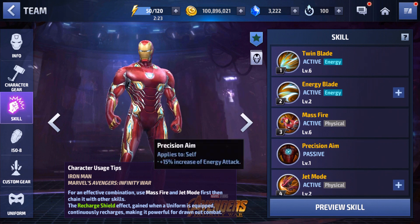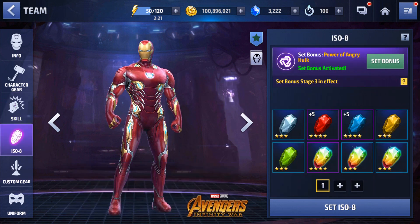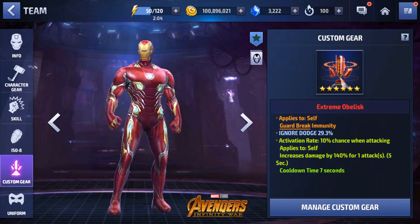For his isolate set we have Power, the Angry Hulk. I finally rerolled his isolate set because I had Stark's Backing on him for the longest time. With this new uniform I definitely like having a more offensive set, so Power, Angry Hulk, and Overdrive are all good options. For the custom gear obelisk, I went with immune to guard break, ignore dodge, and a damage proc. With this uniform he is more offensive, so I like giving him a damage proc, but you can also go with invincibility to keep him alive a little bit longer.